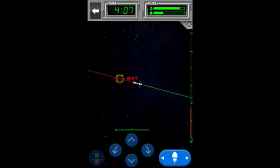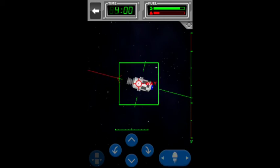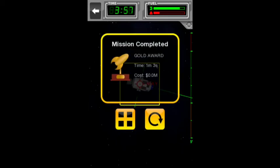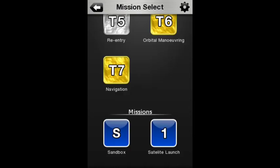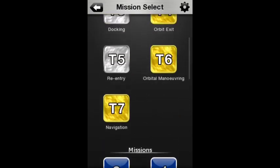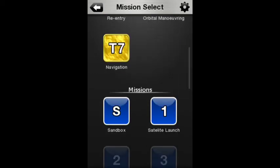We have done all of the training missions. 'You passed the astronaut training program. You've earned your wings. It's time for you to fly some real missions. Good luck.' And that is just about it for today's episode. We've done these all again, and we've got the real missions for next time. That was a fresh start. I'm the Craftsman Engineer — I will see you next time. Leave a like and subscribe. Goodbye.